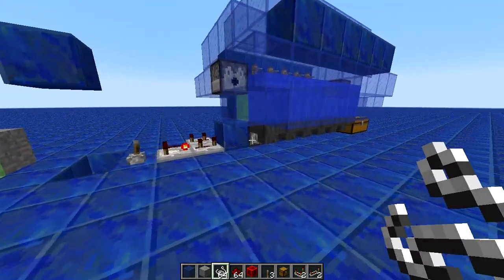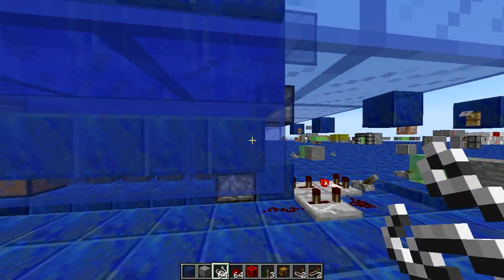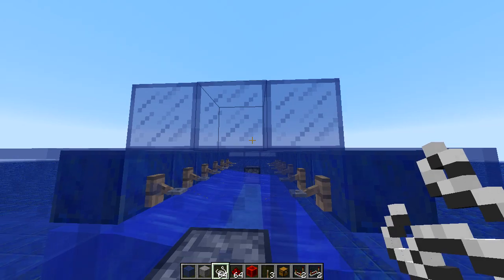So to have fun before this bug is removed, let's make a string farm. This is just a single piston, six slime blocks, six solid blocks — I just made the rest out of glass — some water, tripwire hooks, and six pieces of string.